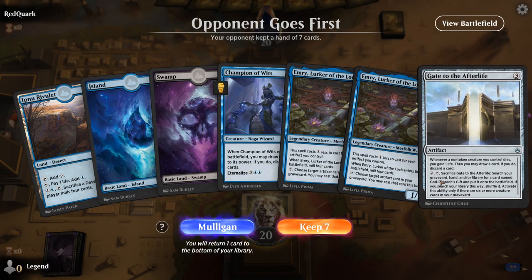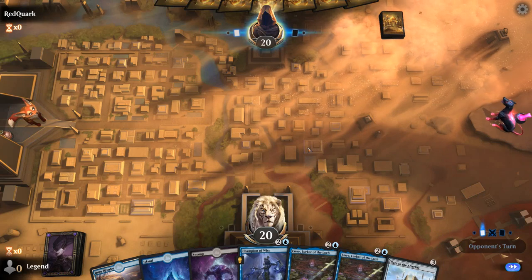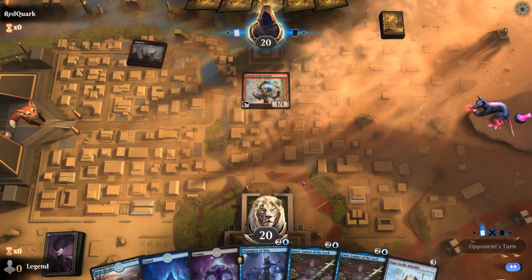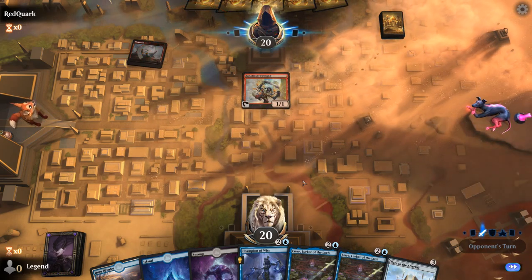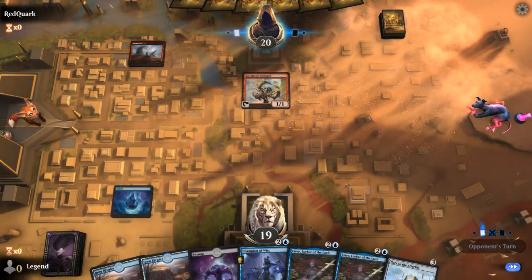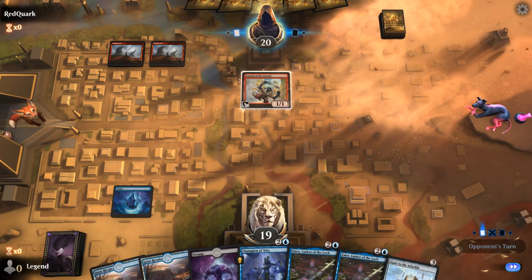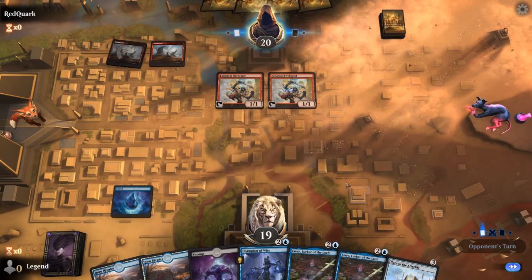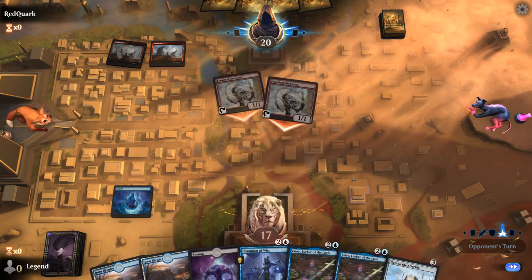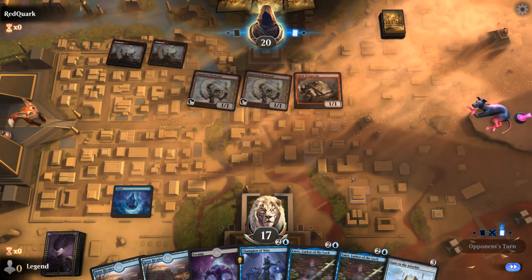Alright, we're on the draw, and we've got Gate in hand plus Emry for redundancy. It's going to be a slow hand on the draw with no early play, but hopefully we can still get there. Turn one Firebrand probably means an aggressive red deck more than Goblins. Another sideways monkey as it's referred to. Square Prospector — alright, never mind, so it is Goblins after all.